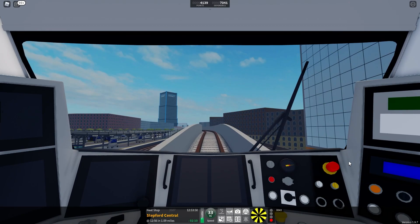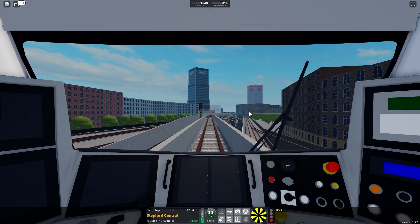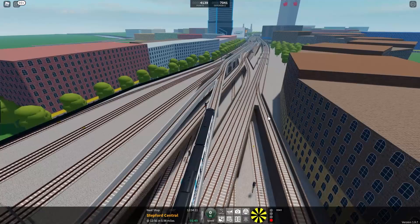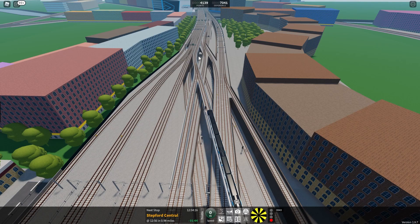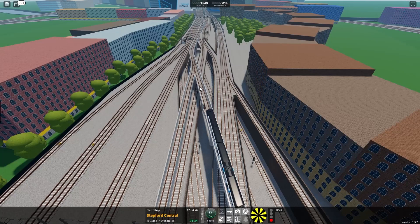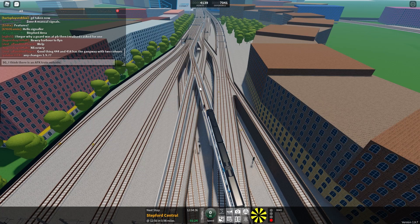Although we actually have a red signal, which is interesting. Hopefully by the time we get to the signal it should have changed. Come on, please change. Actually, I'm a little interested - why are we waiting here? Oh, there's an AFK train there! I'm just going to say in chat that I think there is an AFK train outside Stepford East.